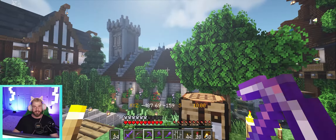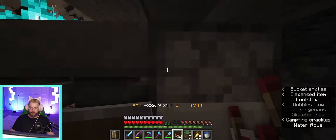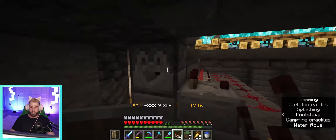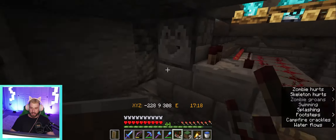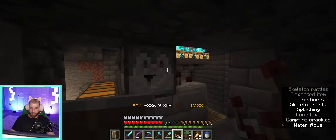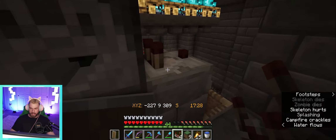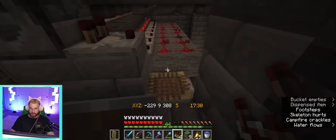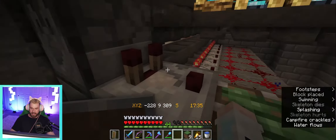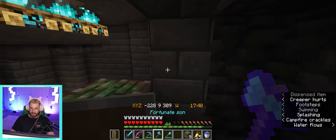We are back down here in the mob farm. I figured real quick we would set up an automatic dropper for the overflow. Basically we've got our dropper and I'm going to have to turn down the mob sounds in post. We've got a dropper with a comparator coming out of the dropper, next we're going to get a sticky piston and place it like that.